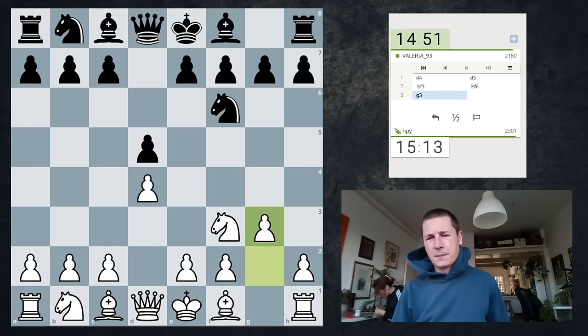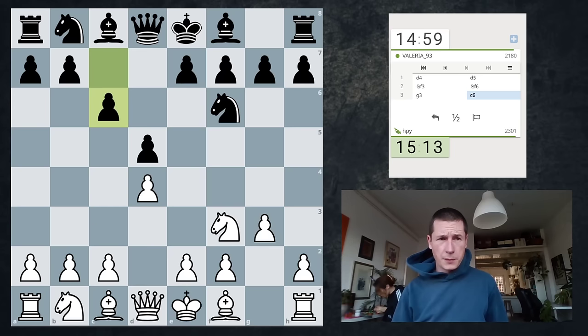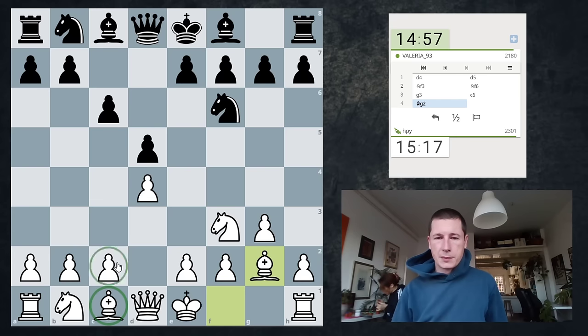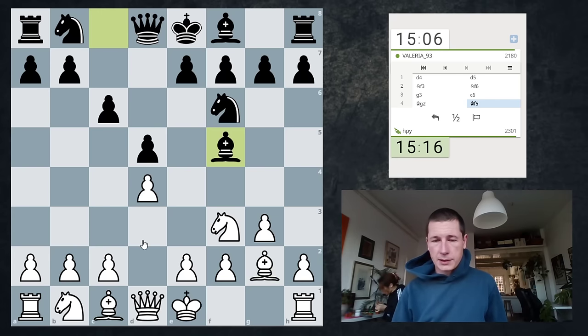There are many openings you can go into from here. This is like the closed Catalan if I go c4. And if I don't develop this bishop and don't go c4, then it's kind of strange. Now c4 — Qb3 is actually interesting, but I'm gonna castle first.